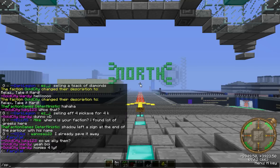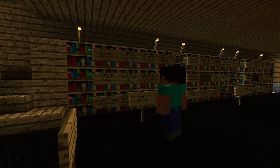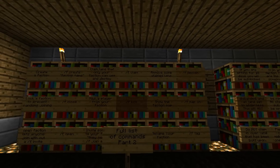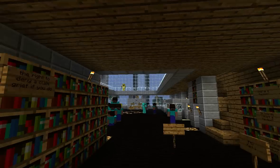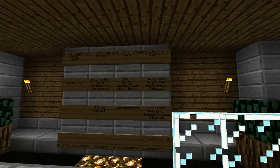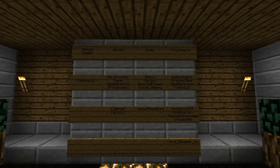The first place I want to show you is the spawn area, which is where you'll spawn for the first time when you join our server. This shows you all the rules on how to play on the server, a list of the commands you can use, and how to make factions and things. It also has their TeamSpeak server address, the forums address, and a list of their staff, so if you ever have any problems in game you can contact any of these people.